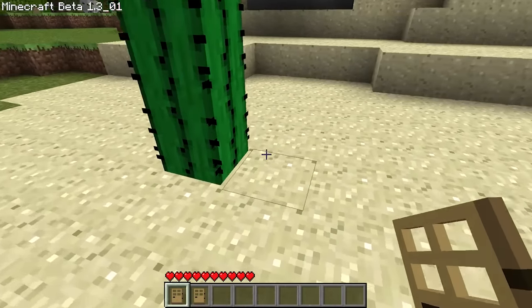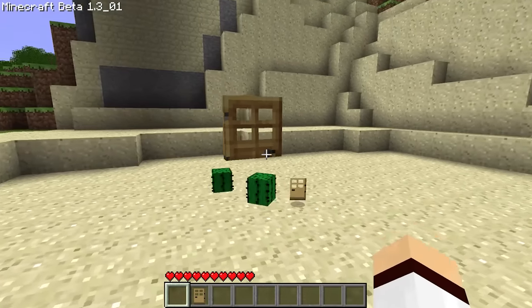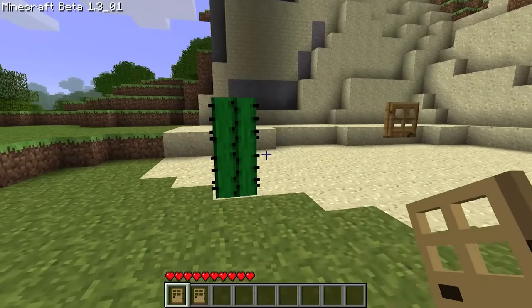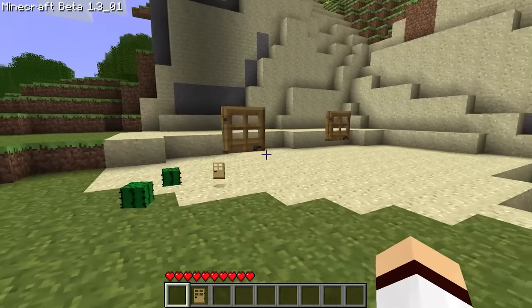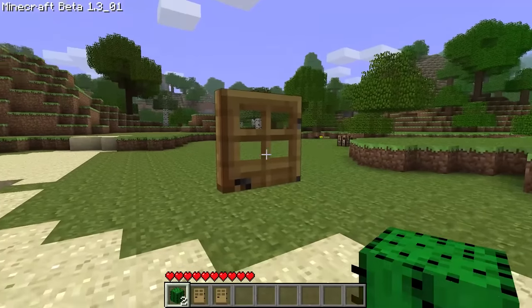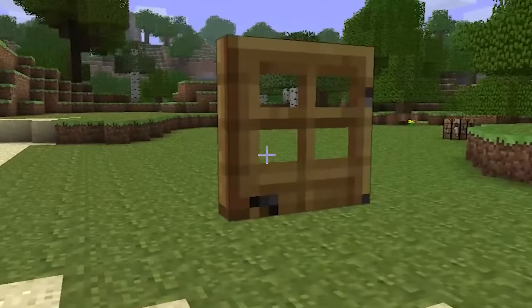Back in the earlier days of Minecraft, in the beta days of the game, a bug existed with doors. If the player placed a door next to a two-tall cactus, only half the door would get destroyed for some reason, leaving you with half a door. It looked weird.